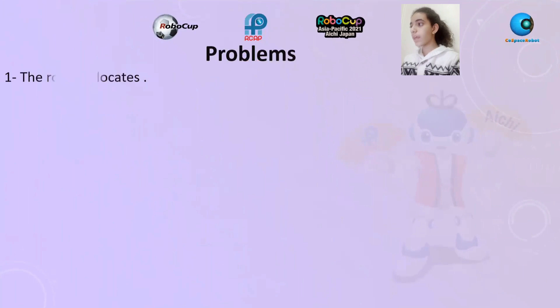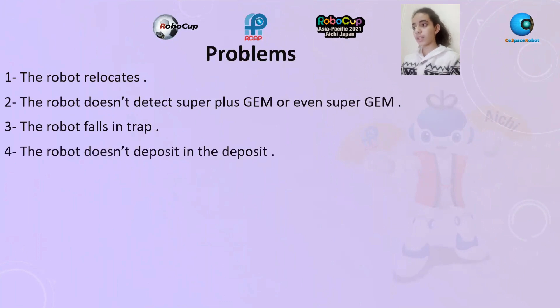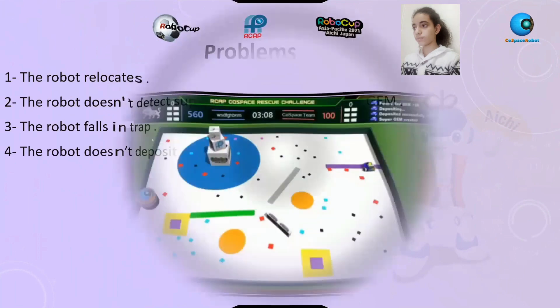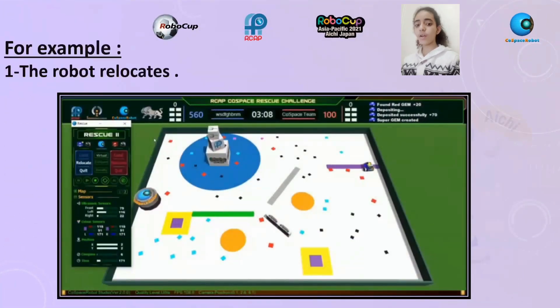Problems: The robot relocates. The robot doesn't detect super plus GEM or even super GEM. The robot falls in a trap. The robot doesn't deposit in the deposit. For example, the robot relocates.